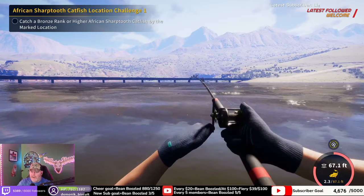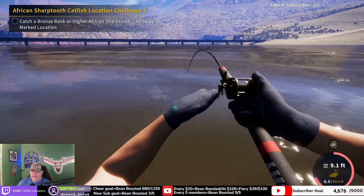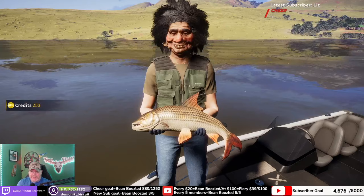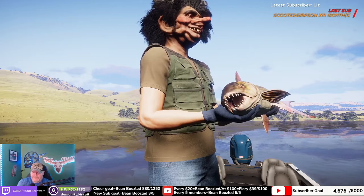This one's good — we went to a bigger line and it's taking drag out. This might be my biggest African tiger fish. Oh yeah, it definitely is. We got a 22.85 pound gold African tiger fish! Let's take a picture of that — yeah, look at that. Looks like me in the morning — give me my Cheerios.